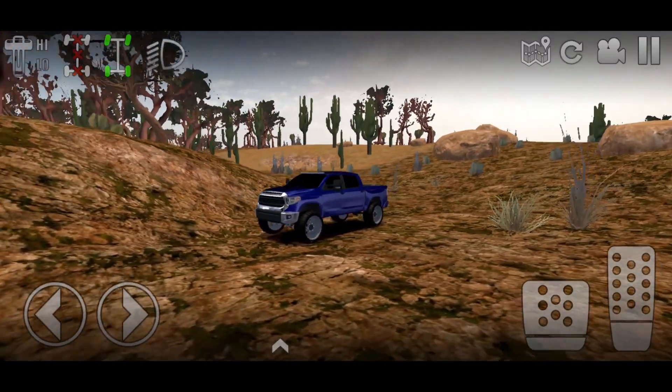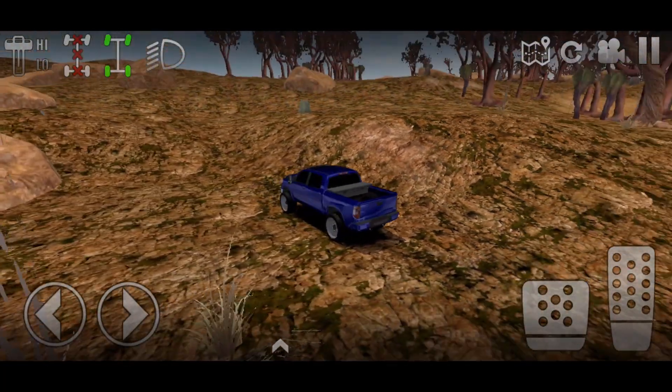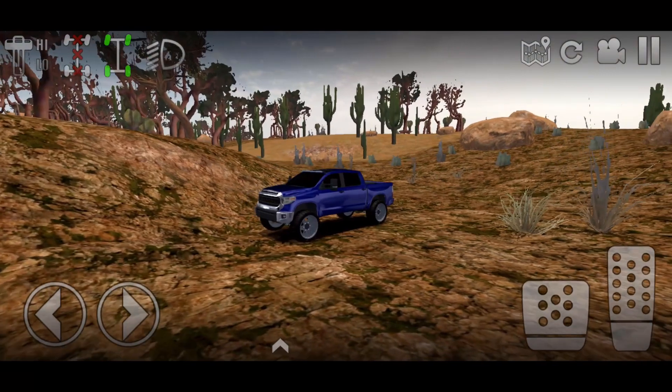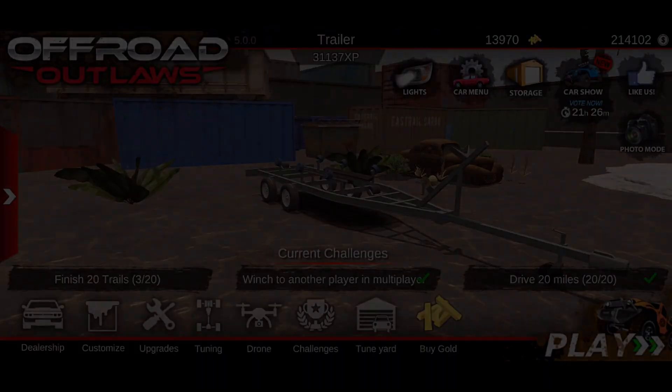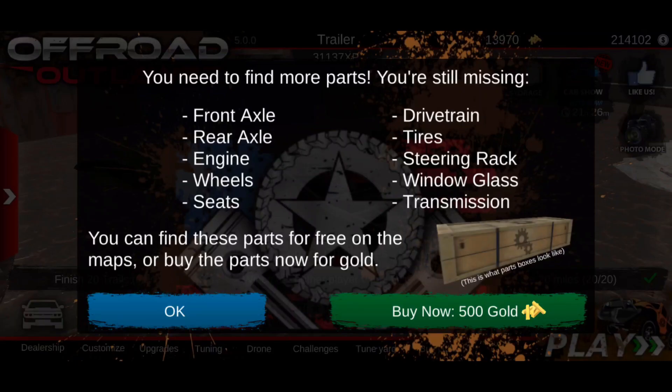It looks like we already claimed it, so we're going to go back and build this — we're just going to spend gold for it and build it up. I'm not going to go look for any of the crates. We do have the barn find right here, so let's go ahead and click on it. We're going to spend 500 gold, which honestly is not that much gold at all since I do have 13 grand.